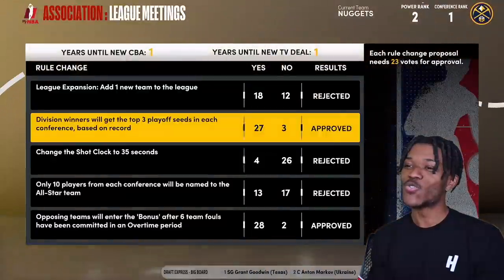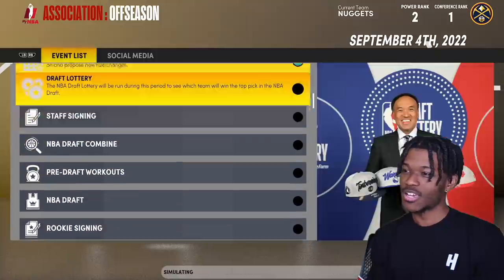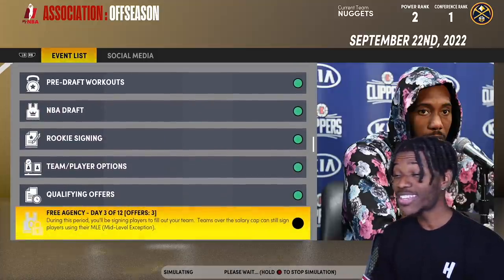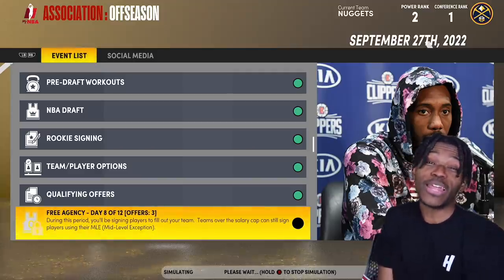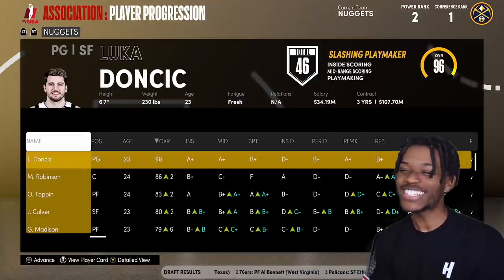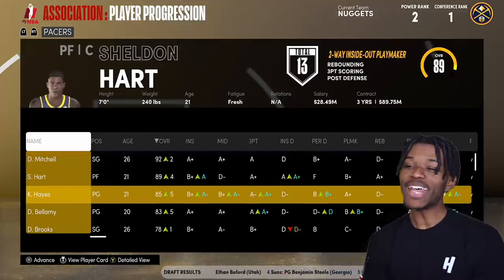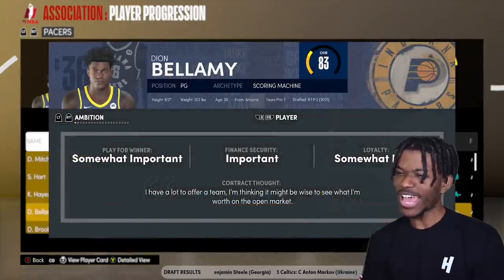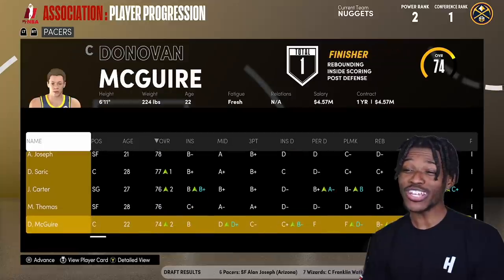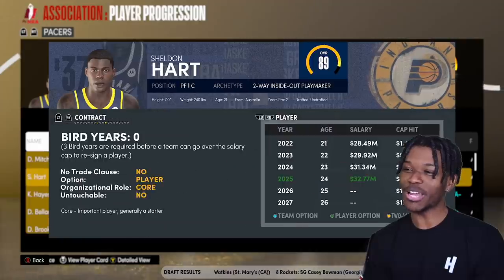Simulating past free agency — will he come back or leave? He was an All-NBA player this year. He left Luca and went to the Pacers! His new team: Donovan Mitchell, Killian Hayes, a second-overall pick Dylan Brooks, and Dario Šarić as his starting center. The Pacers could be interesting but this is a step down from a championship-caliber team. What type of contract did he sign? The money is green — can't even argue with that.